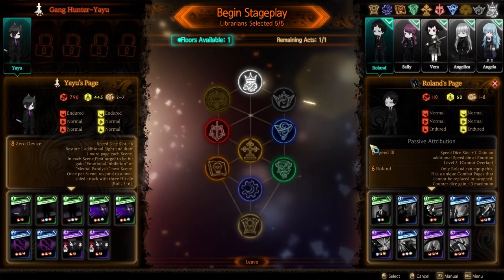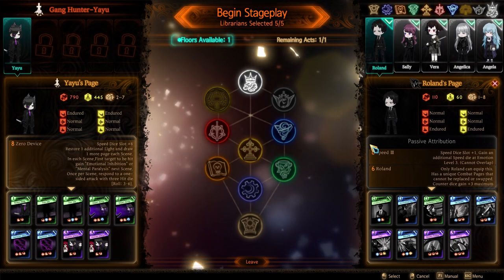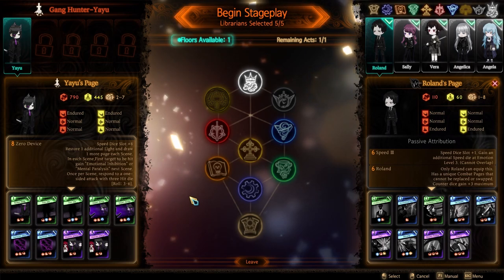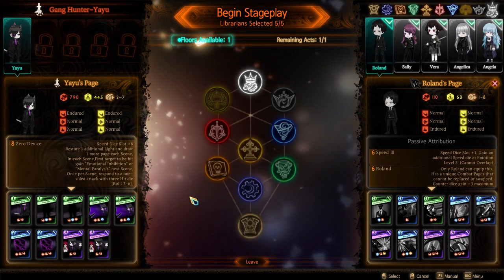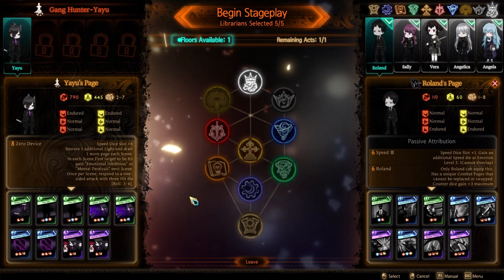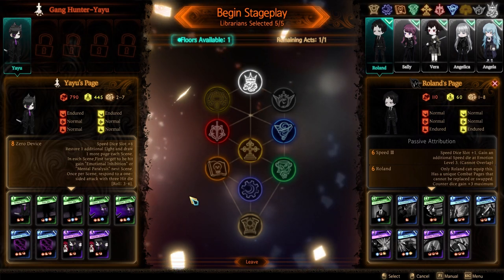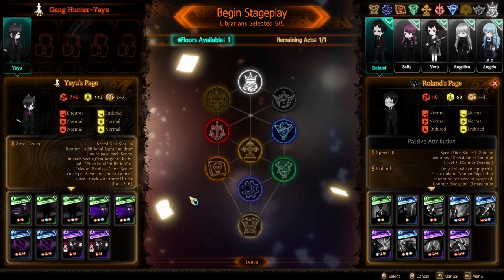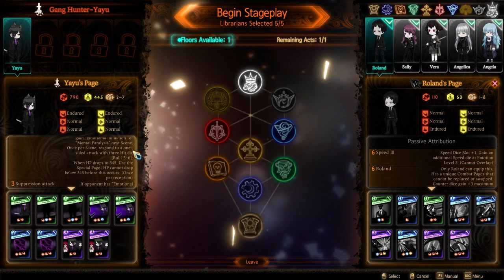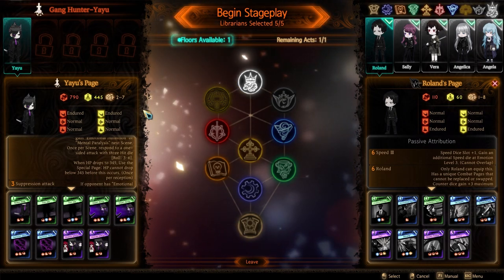I believe I want to take out a boss first thing. So we are against — I'm gonna mispronounce his name — Yayu. Speed dice plus six. Restore one additional light and draw one more page at the start of each scene. In each scene, the first target to be hit gains emotional inhibition or mental paralysis. Next scene.